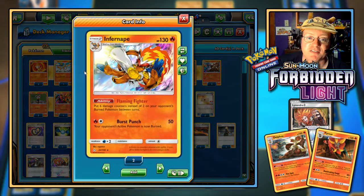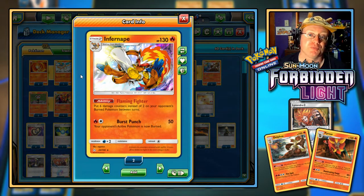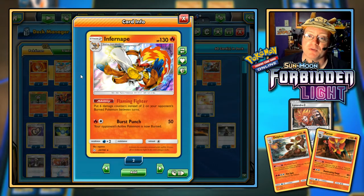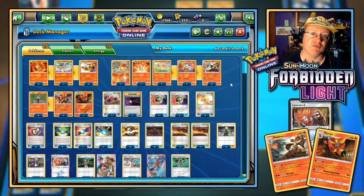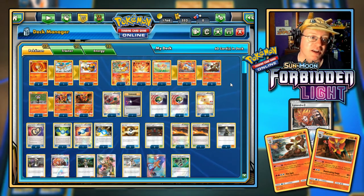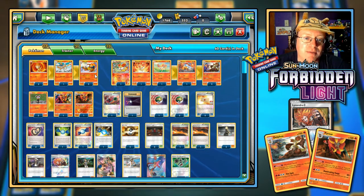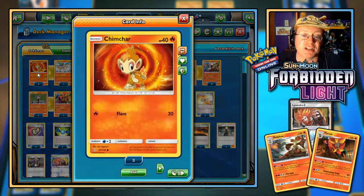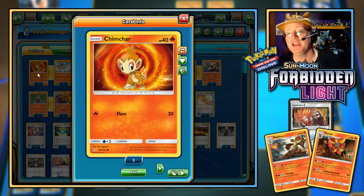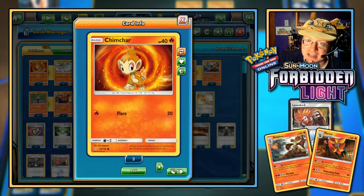The deck also uses Infernape — I'm going to use the Fire-type Infernape from Ultra Prism, not the Fighting-type from Forbidden Light. Its ability, Flaming Fighter, puts two extra damage counters on your opponent's burned Pokemon between turns. If I can get both Infernape and Delphox on the bench, those two combined will be doing six damage counters to the opposing active Pokemon just by using their abilities. I've got two Infernape, one Monferno, and three basic Chimchar — which has Retreat for zero and does 20 damage with Flare for one Fire Energy, though it only has 40 HP.